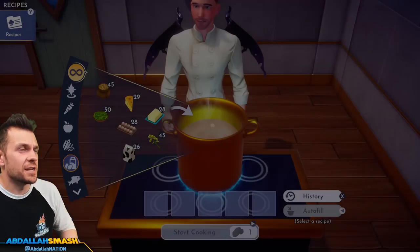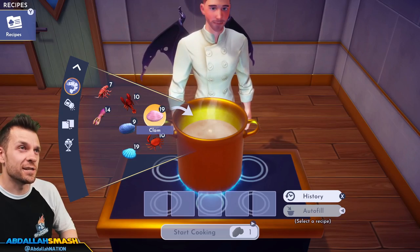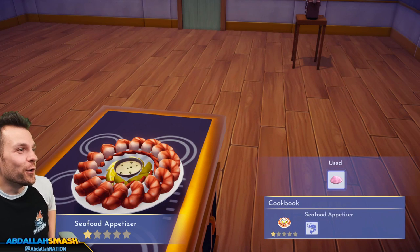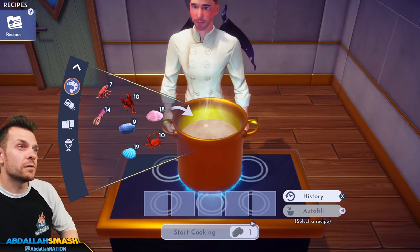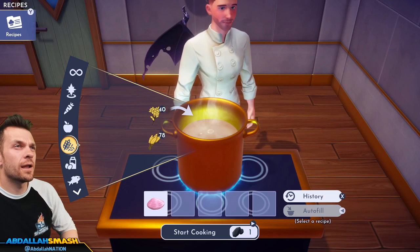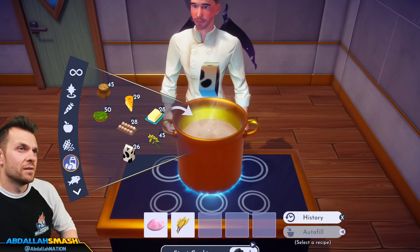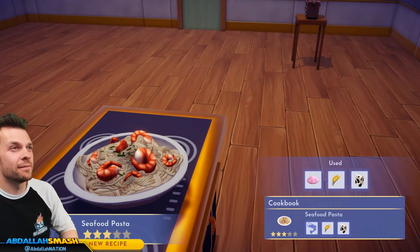Seafood appetizer — any seafood. Because you know when I see food! Then seafood pasta: seafood, wheat, and milk. Shrimp pasta — I'm into that, I will eat shrimp pasta.